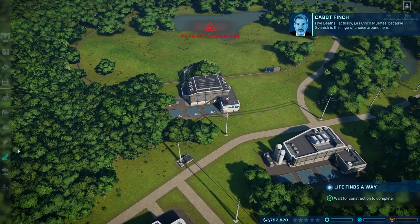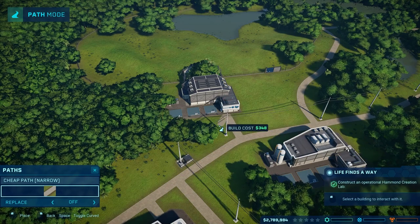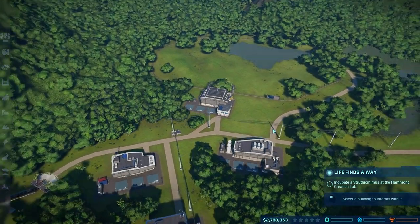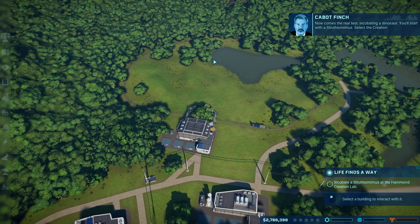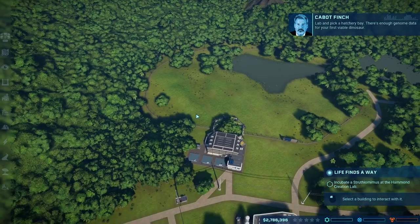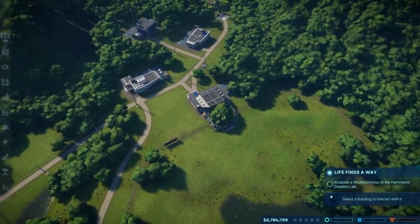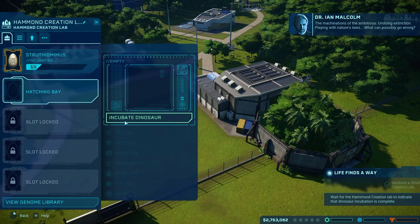I will be taking into account layouts and how the park looks and trying to make it look as pretty as possible. For example, I'm going to do two paths to our little incubation center. My plan for this one — because I hate that it makes you place it right in the front — is to move this around. There's a little bit more area over here, and I'm thinking of making more of a backstage area versus a front stage area. But we do have to get through the campaign part first. It wants us to make a Strithiomimus.